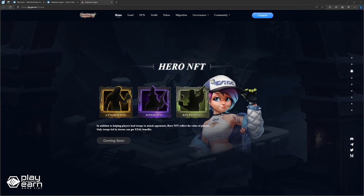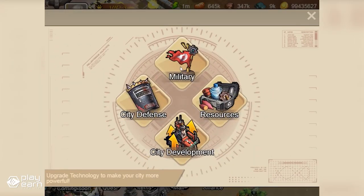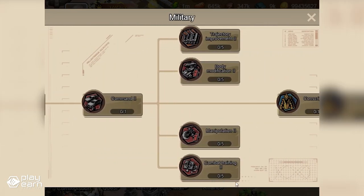Hero NFTs are the characters that you can recruit and use in the game. Each hero has its own stats, skills, equipment slots, and talent tree. You can upgrade your heroes by leveling up, enhancing skills, equipping items, and unlocking talents. You can also form teams of heroes to participate in battles.